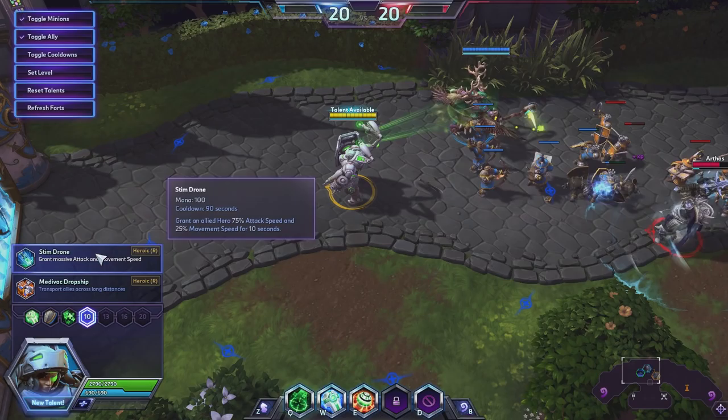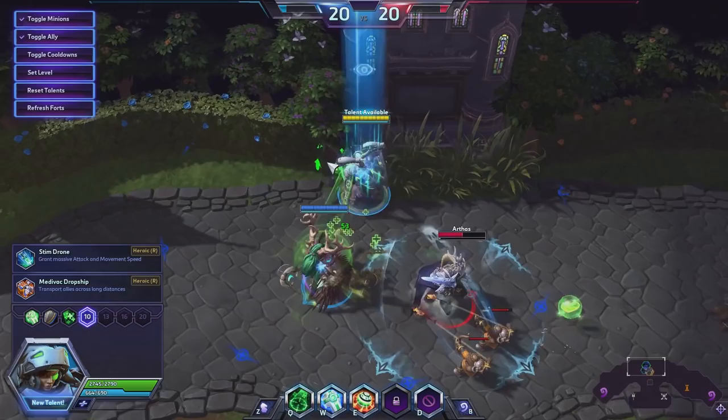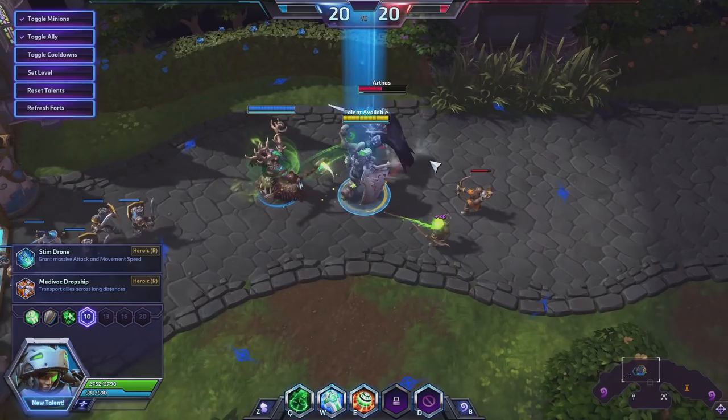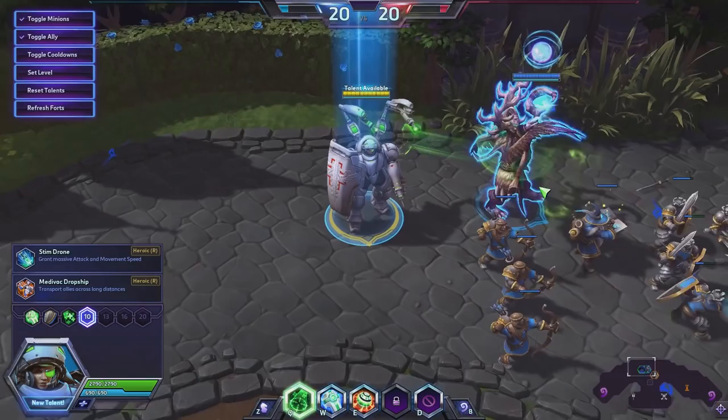How tanky can we make these minions? How long can we keep this archer alive? We could use Safeguard on him too — that's very interesting. I like this talent a lot. It's like a burning aura that you decide where it goes. Imagine if you have an Illidan or a Butcher on your team just charging in — I really like that. It's pretty cool.